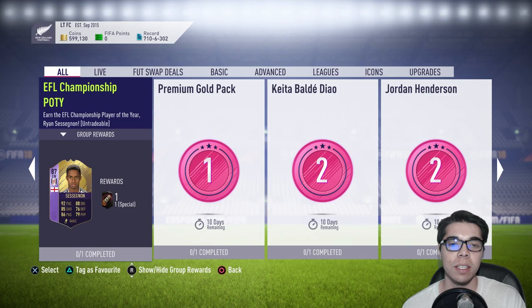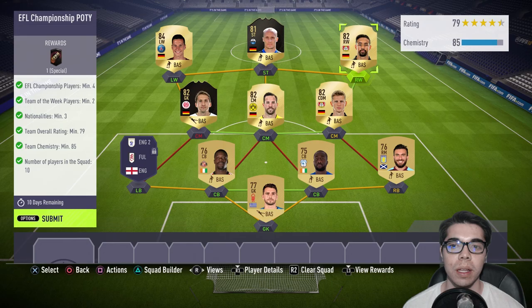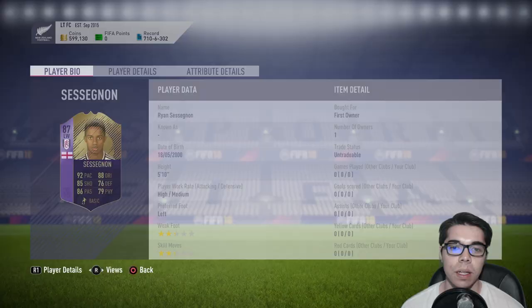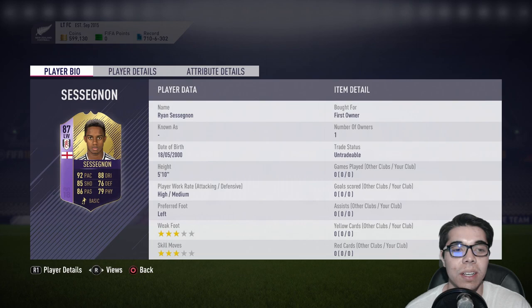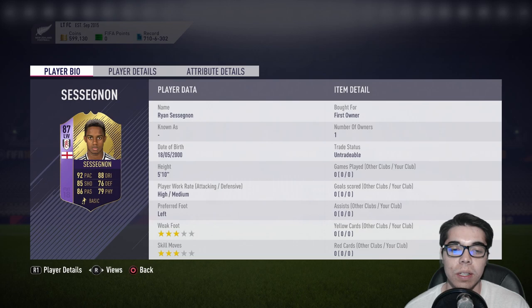He plays left back, left wing, and left mid — he's a left winger card. But then it's weird because in the SBC, he's actually a left back. I did this; it's only about 50k so it's pretty cheap, and you get a spectacular card. Let's look at some stats: he's born in 2000, he's young as hell, 92 pace, 88 dribbling, 85 shot, 86 passing. He has good defense and physical, but only three-star three-star, which is a little bit bad. Some people want to play him at left back, which I don't really understand.